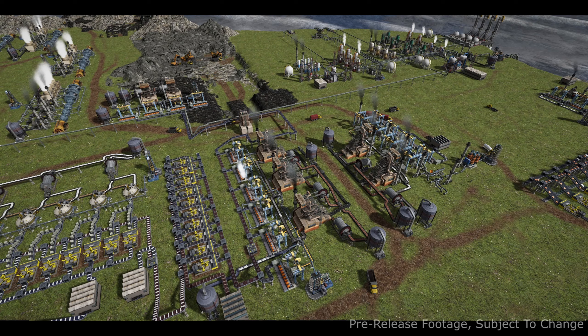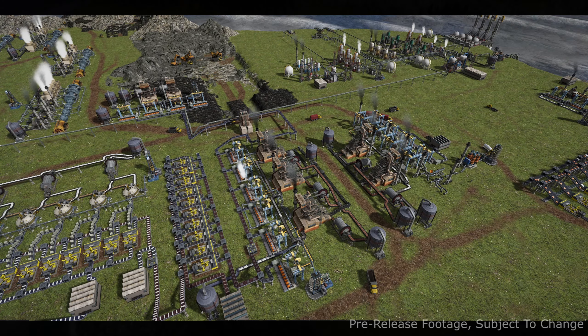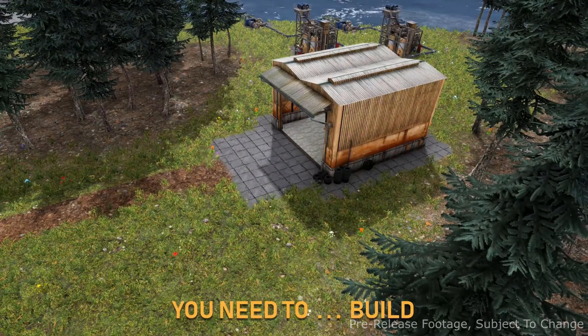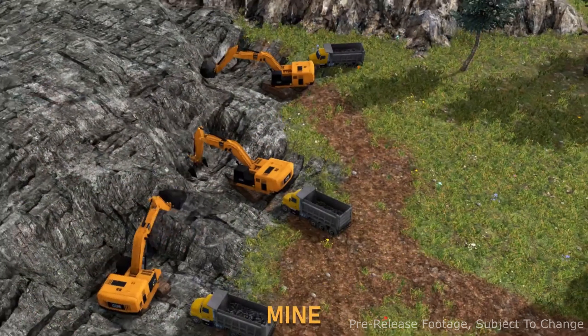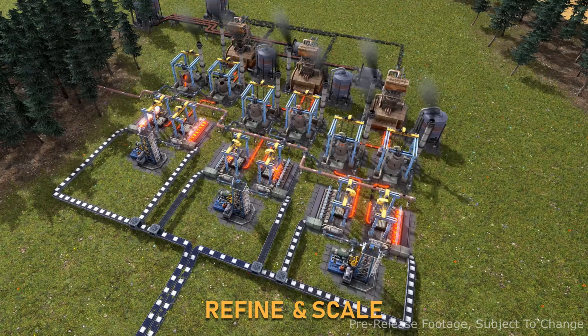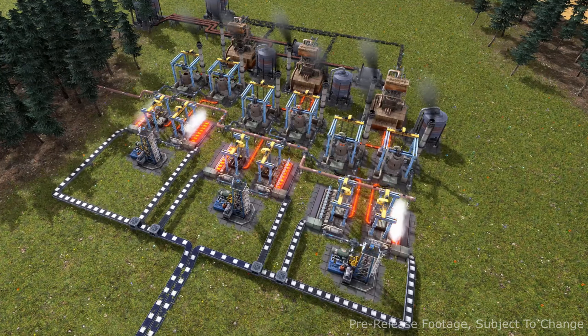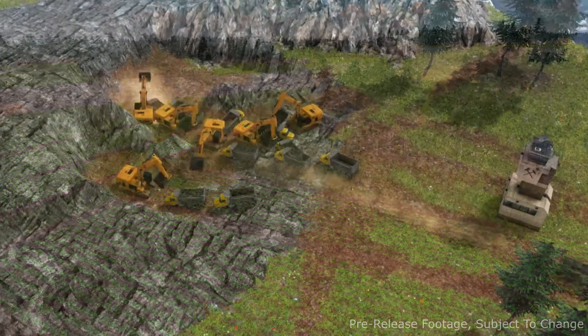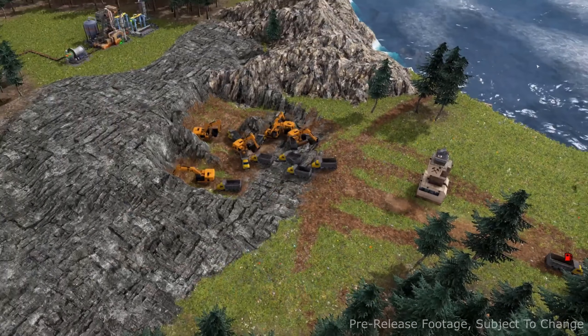A big difference from games like Workers and Resources, however, is that in addition to the factory mechanics and conveyor stuff, it sounds like in Captain of Industry you're also going to be doing battle with your warships. All of that seems to make for a very cool mix of features.